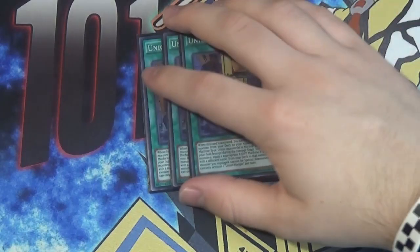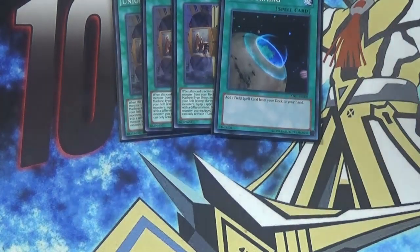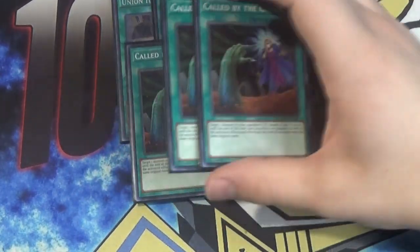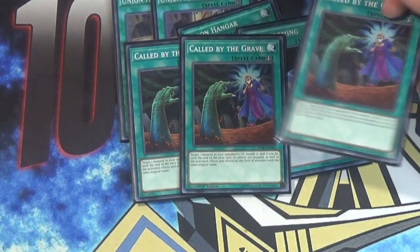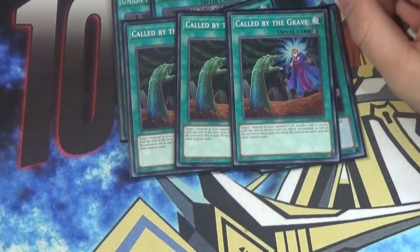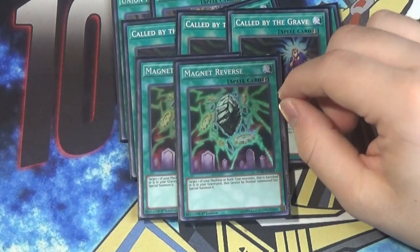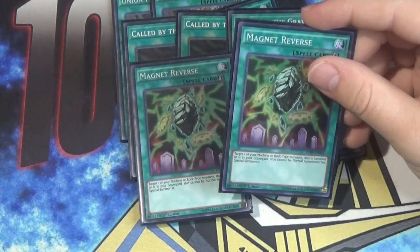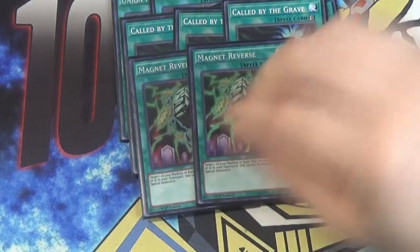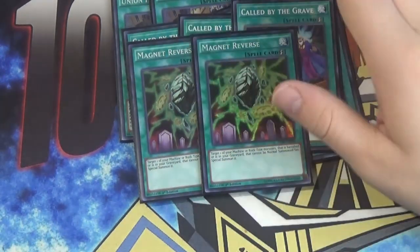Going into the spells — of course, triple Union Hanger. We want to see Hanger in every opening hand, so we play four of them. That's your best card in the deck — Union Hanger is insane. Then we also have three Called By, because we need things to resolve. Especially now, with Ghost Spell potentially coming back or DD Crow hitting the ABC Buster, Called By is a mandatory three-of in ABCs — it's been a three-of for a really long time. I'm playing two Magnet Reverse, not three. It can target one of your machine or rock monsters that's banished or in the graveyard that cannot be normal summoned, so even if ABC gets banished, this card can get him back. It's crazy that this deck has access to this card.